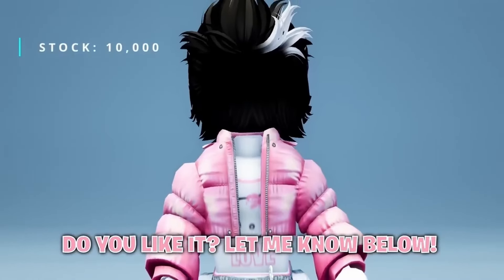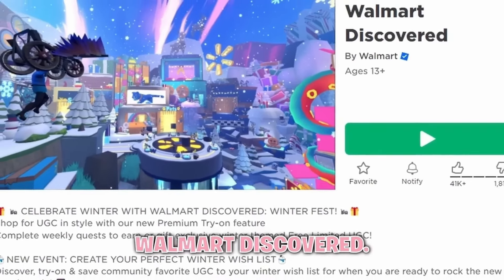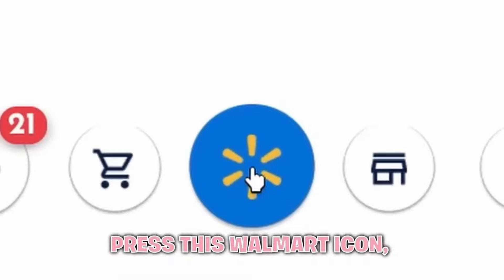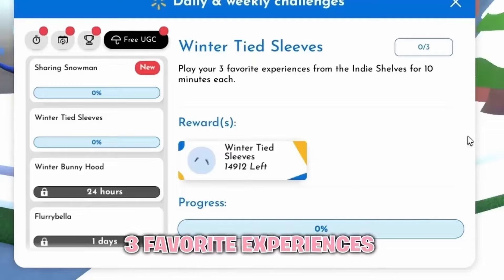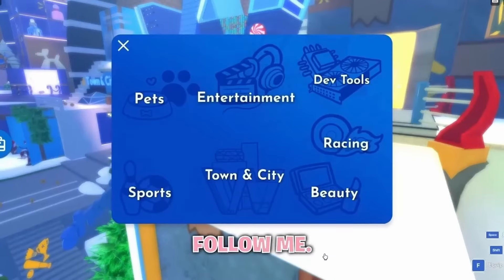Do you like it? Let me know below. Firstly, join Walmart Discovered. Once you're in, press this Walmart icon, go to Quests, then go to the free UGC tab. As you can see, to get the item, you have to play your three favorite experiences from the indie shelves for 10 minutes each. Follow me — there are three games here. Just play each game for 10 minutes each and you should be able to claim the item.